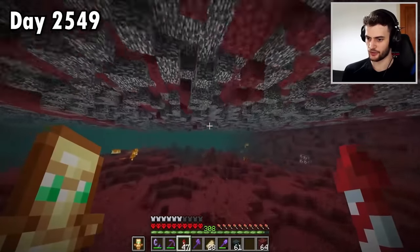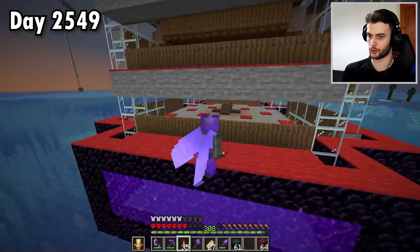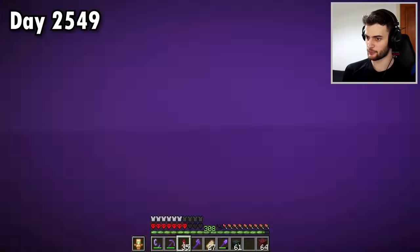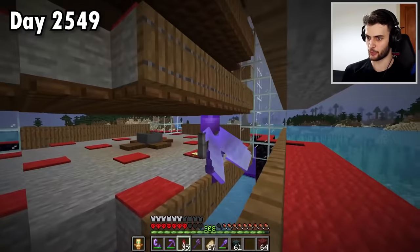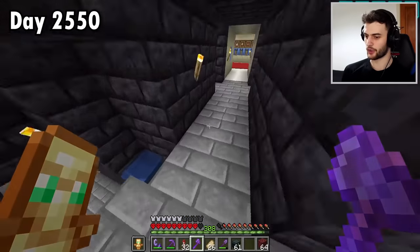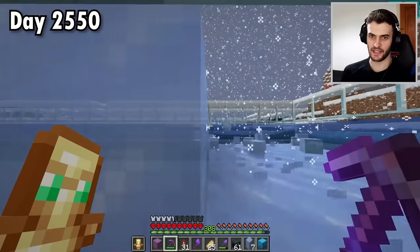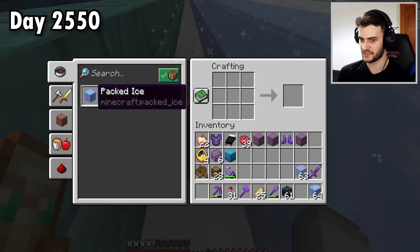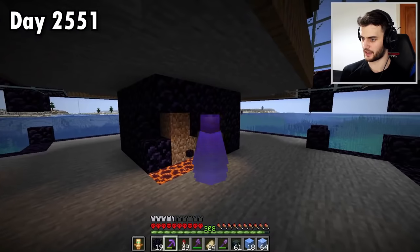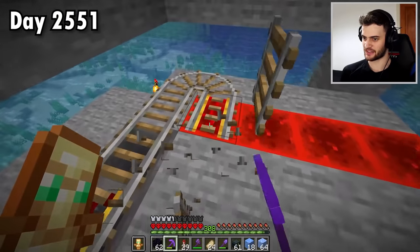Now I've got to come up with a better solution for my gunpowder farm. The first issue is that mobs now need light level zero to spawn in 1.18, which means creepers can only spawn on certain parts of the level above, thanks to light from these portals. To fix this, I'll grab a load of stone and mine up lots of ice to turn into packed ice, then move these nether portals. Mining up all the obsidian is going to be the most annoying thing of the day.